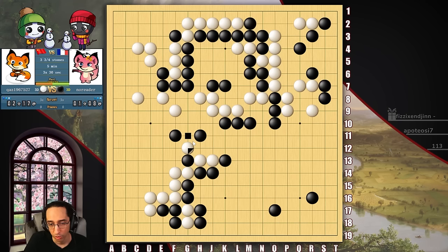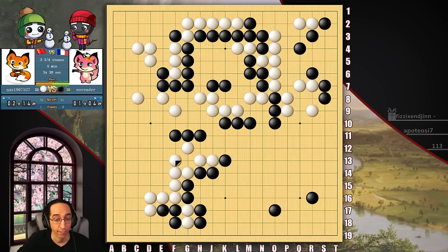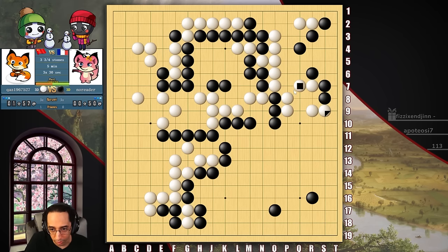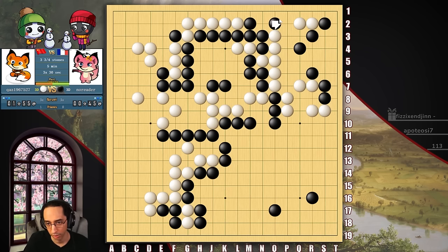So he's just accidentally killed one of his groups. Do you see how he's accomplished that? If you're looking at this and saying "because this now works" — you are correct. This right now does absolutely work. I play here, he pushes, I block, he ataris, I atari, he's dead. Oh, he defended it. Nice. He's paying attention. Way to go. So very tempting to be greedy here and start doing things you know you shouldn't — but he didn't fall for it. This is a simple defense.